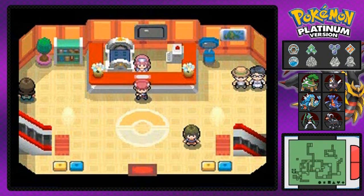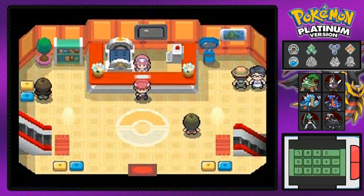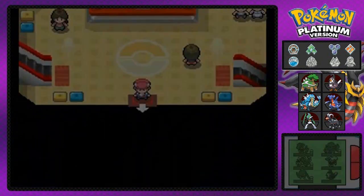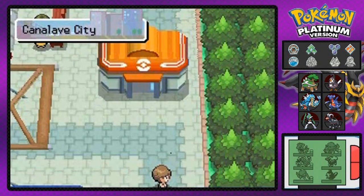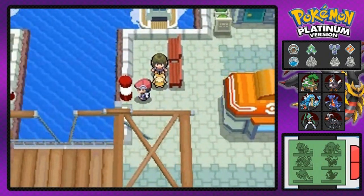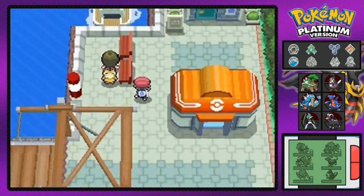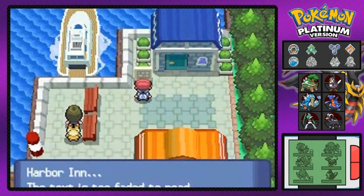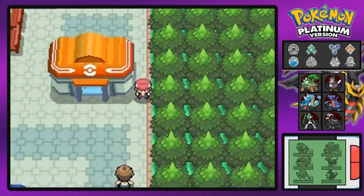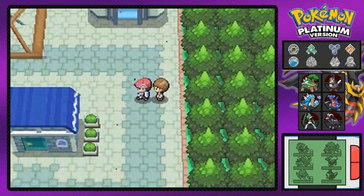Alrighty, so let's see what we got here. I'm just going to be checking a few things on my PokeTech app to see the statuses of our Pokemon. So here we are in Canaleve City, and there's quite a few things we can actually do around here. One being this ship right there, and then there's this house — it's called a Harbor Inn. You really can't get in there unless you have a specific card, but that's for later.